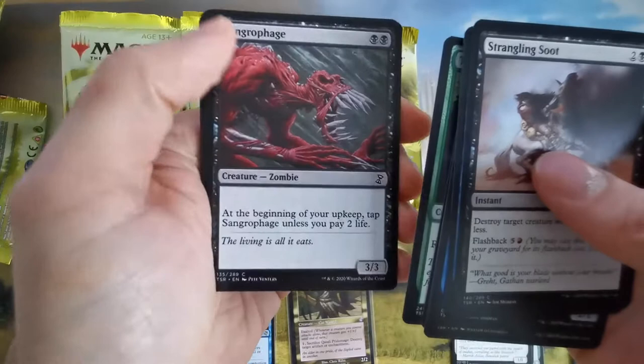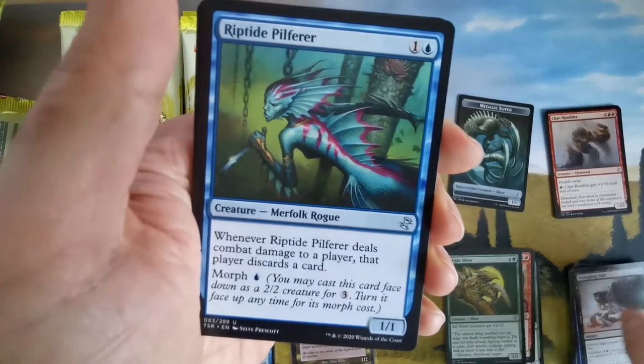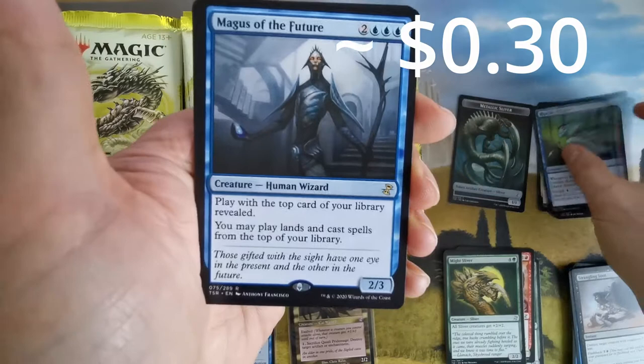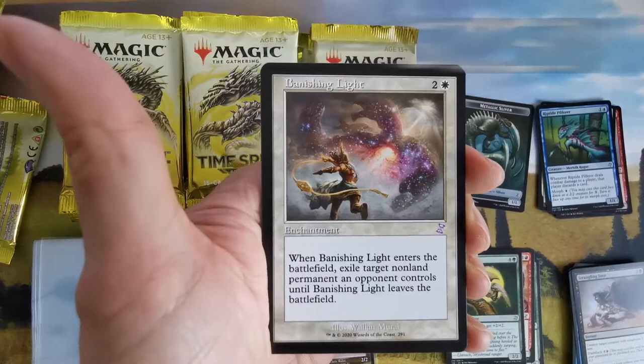I don't own any slivers, so we are probably making a sliver deck. Oh, this is nice — River of the Wicked. I like this. And we have Magus of the Future — you may play land cards from the top of your library.